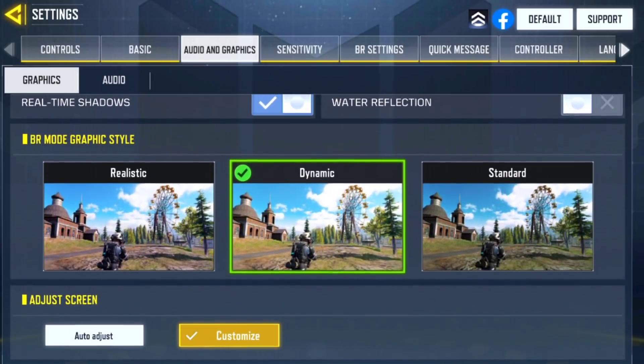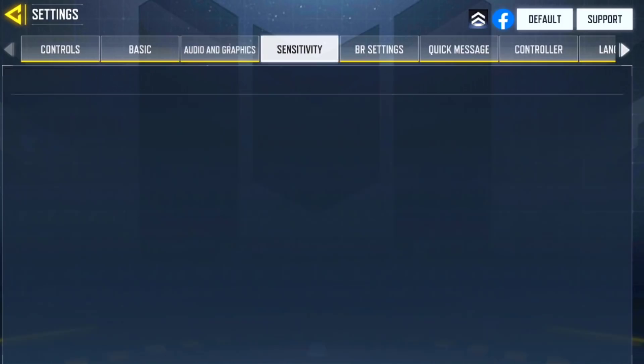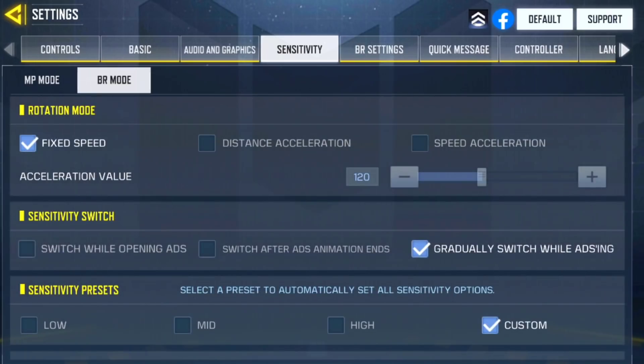I also have depth of field, bloom, and real-time shadows enabled — more graphic-related settings. For the BR mode graphic style, I have it set to dynamic because it makes the map more beautiful; the colors pop out a lot more, which I'm a big fan of. That's something I'd even recommend to others.